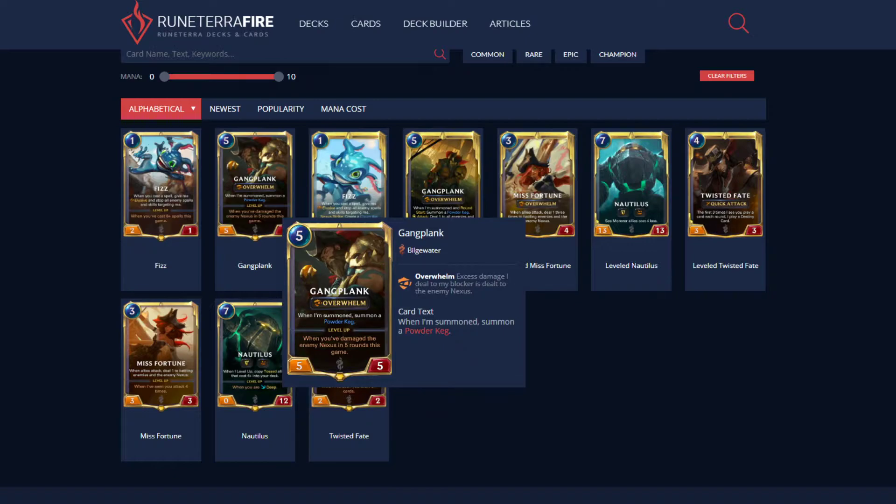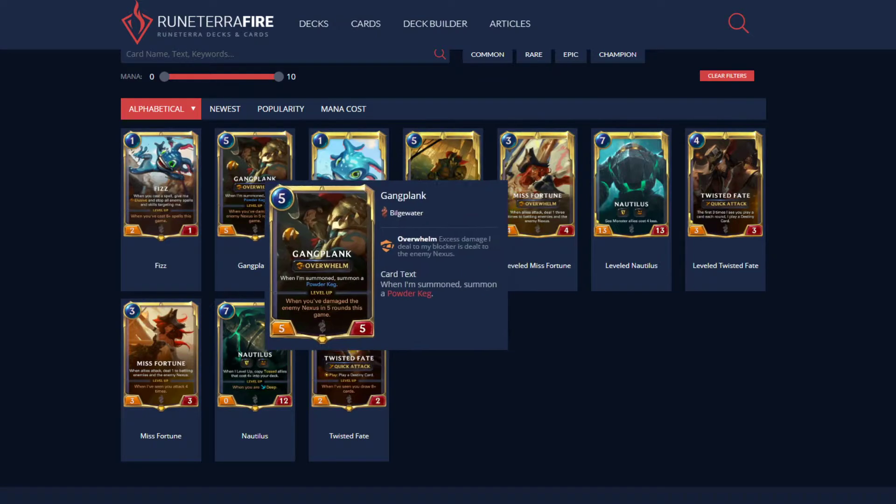GP's wording is not well put — it's very ambiguous as to what 'damaged the enemy Nexus in five rounds' means. Sejuani's thing says 'in different rounds,' and GP doesn't have that keyword, so does damaging the Nexus five times in one round count? Does each separate attack count as a separate damage source? Not well said — they need to make it more clear.